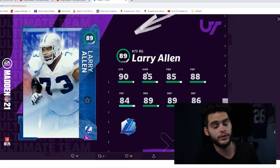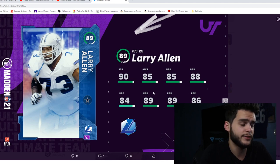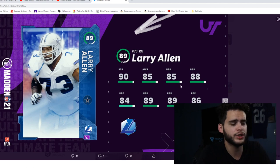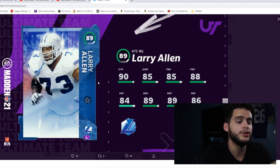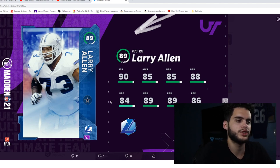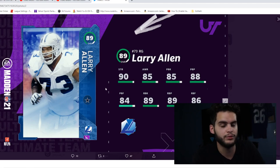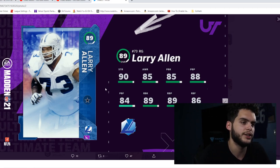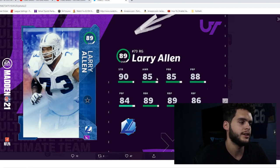His run blocking is phenomenal and his pass block is pretty good too. Power him up and chem him up, and he'll be near the threshold for both run and pass blocking — he's going to set the gap and make holes for you. The only thing is he won't get an upgrade for a while. I'd probably just rock with him at base, use him for about a month, and then once he's getting outplayed or a better right guard appears, sell him off. Training is super expensive right now, so powering him up may not be worth the cost.